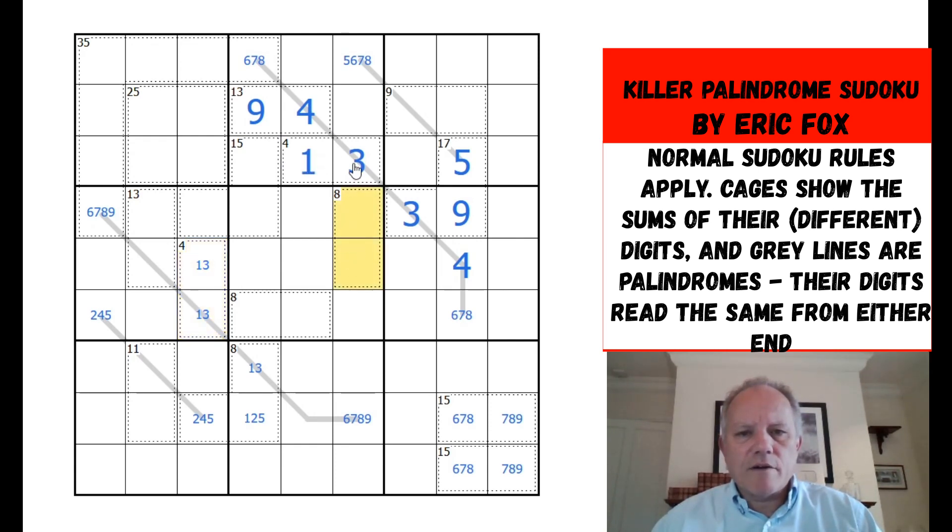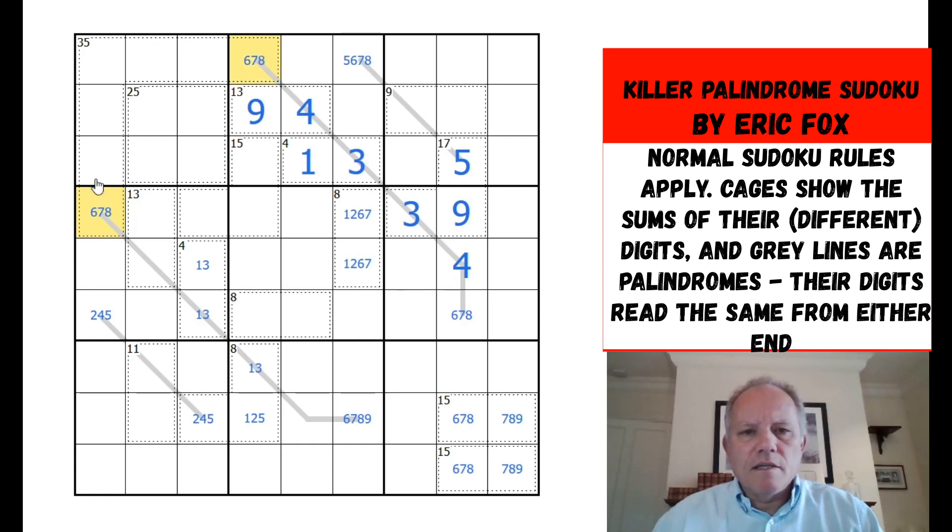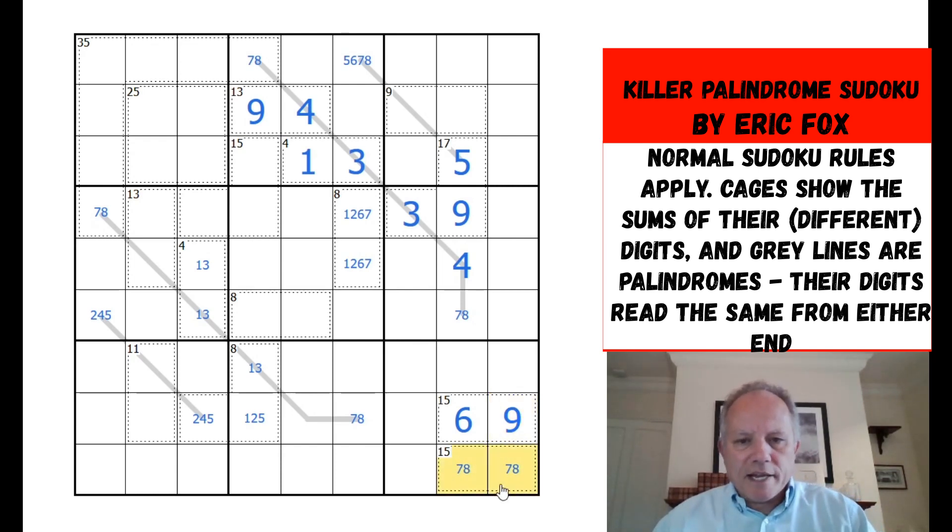This cage of eight can't have a three in it now, so it's either one seven or two six. This cell can't be a nine anymore, and remember these two have to add to fifteen — so neither can be a nine, neither can be a six. They must be seven in one and eight in the other, so the ends of their palindromes are seven or eight. That's beautiful because this seven or eight is looking into this box, which can no longer be seven eight — so this is six nine. We have a seven-eight pair in column eight.